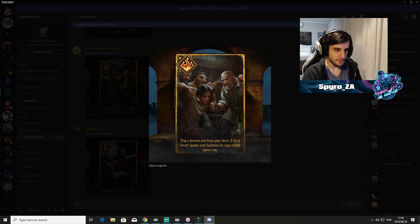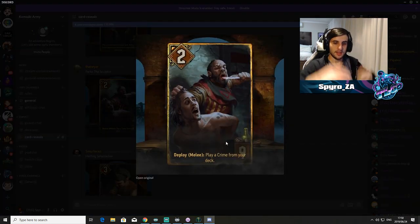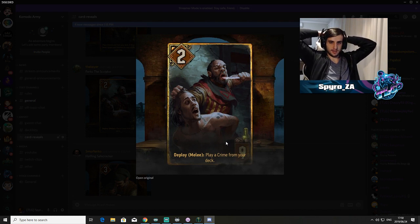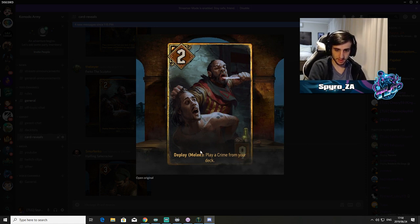Furco the Sculptor: deploy melee, play a crime from your deck — two points — tutors a crime card for nine provisions. This card entirely depends on how good crime cards are. As we know in Gwent, tutor abilities are very strong because they provide thinning plus reliability. Tutor effects historically have always been very good. So right off the bat, if crime decks are good, I would expect this card to be very, very good — and it's not that expensive at nine provisions, plus it adds two points of tempo.